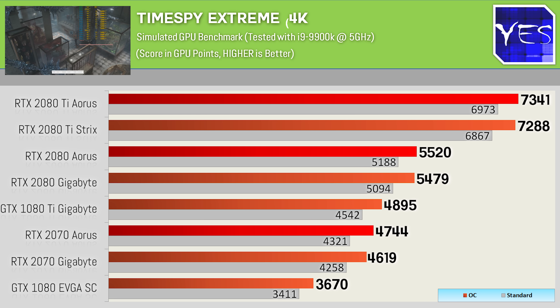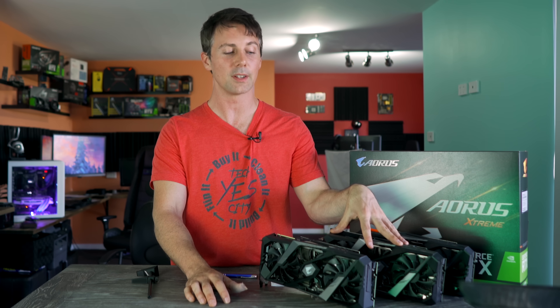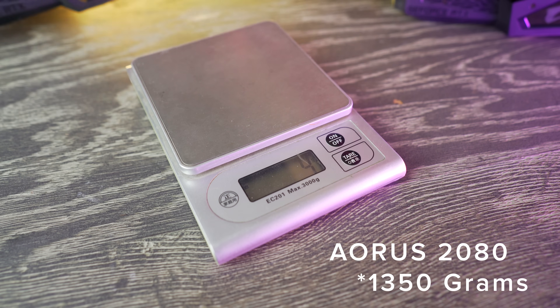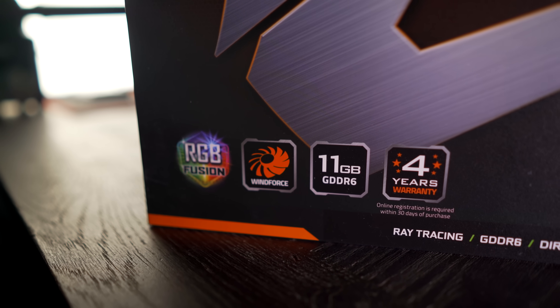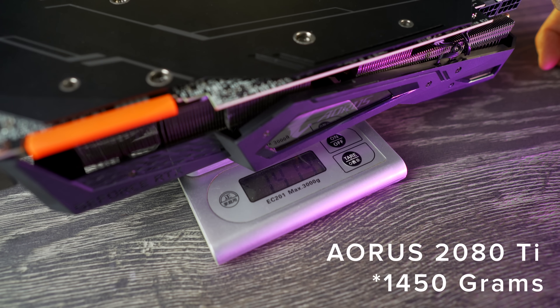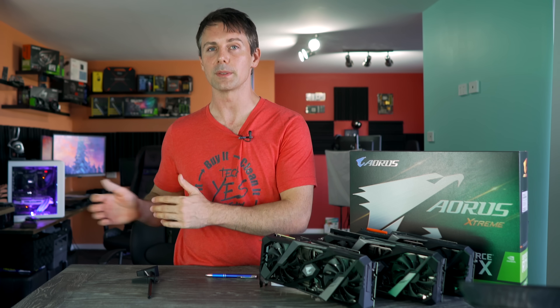All three of these cards are very impressive and feature massive coolers — 1.45 kilos for the 2080 Ti, which features a 16+3 phase VRM. The 2080 has a 12+2 phase VRM at 1,250 grams, and the 2070 also weighs 1,250 grams with a 10+2 phase VRM. They're all built with beefy coolers. You also get a four-year warranty on all three cards, so Aorus have definitely stepped it up — they think they have a superior product in all ways.